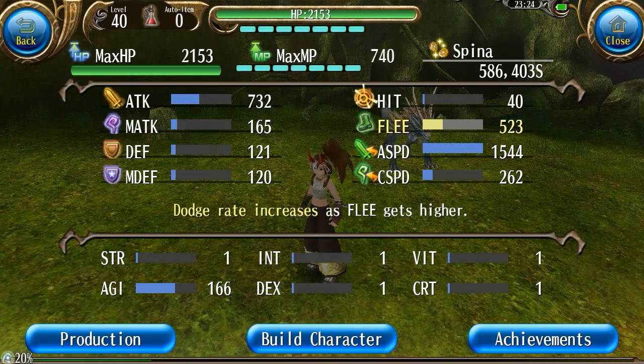But this doesn't necessarily mean that dodge is a bad stat to have. Dodge is very similar to stats like accuracy, defense, magic defense, casting speed, and stability — it is a very nice stat to have around, but it isn't really something you would want to focus completely on.